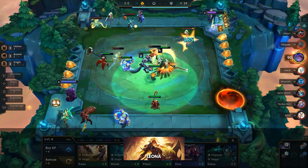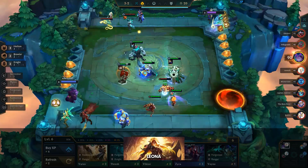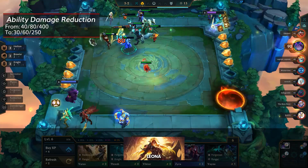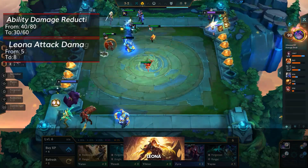Leona had a few niche instances where she became nigh unkillable when 3-starred with specific items. This was a bit too much, so they've lowered her damage reduction to 30-60-250 from 40-80-400. They've compensated her with a whopping 30 attack damage buff.